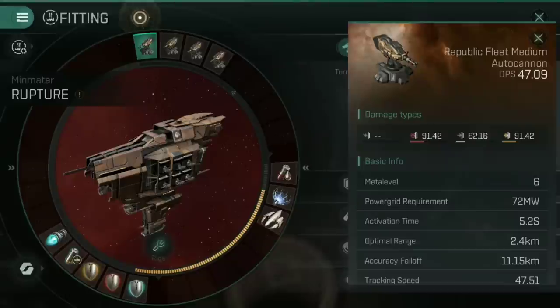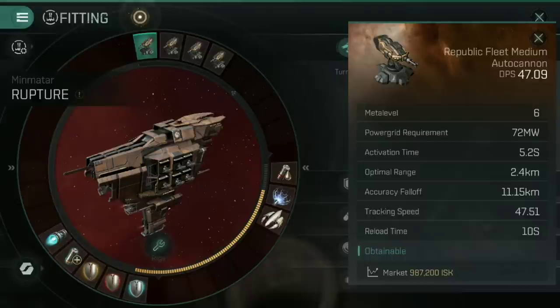For the high slots, I've gone for a full complement of Republic Fleet medium autocannons. The reason I've gone for autocannons is because they are higher DPS and I'm going to be up close and personal anyway, so I don't need to worry about the fairly short optimal range of only 2.4 kilometers with an accuracy fall-off of 11.15. The shorter range, higher DPS variants — in this case the autocannons — are the right call. I'm not worried about taking damage because this is a very tanky ship, so we may as well go for the short range, high damage option.